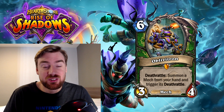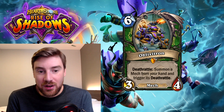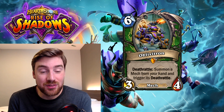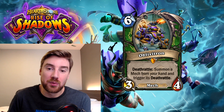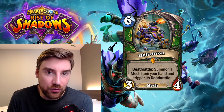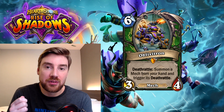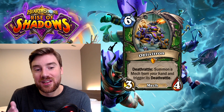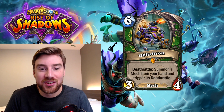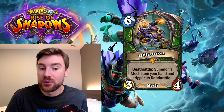Next we have Oblivitron, which is a six mana 3-4 mech legendary for the Hunter class. It has Deathrattle: summon a mech from your hand and trigger its Deathrattle. So Deathrattle Hunter is going to be going through some changes because they're losing Play Dead and they're losing Terrorscale Stalker, so Deathrattle Beasts won't really be a thing, but there are some ways to synergize and make it work with mechs. The downside is that a card like Kathrena Winterwisp summons cards from your deck, whereas this plays minions from your hand. And although it gets to trigger the Deathrattle as well, which is great, Hunter has a problem with card draw. So if you're pulling cards out of your hand, especially in a class that doesn't draw many cards as an identity, I don't think this is going to be as good as something like Kathrena was.